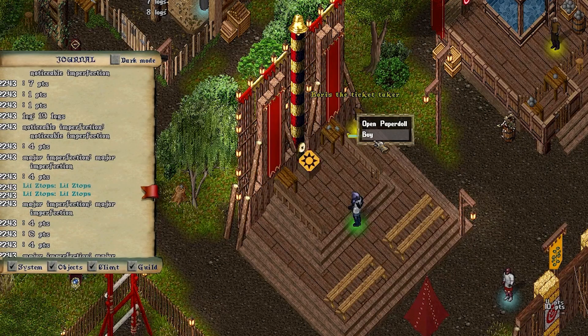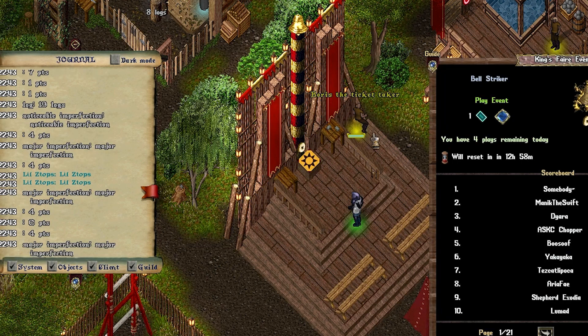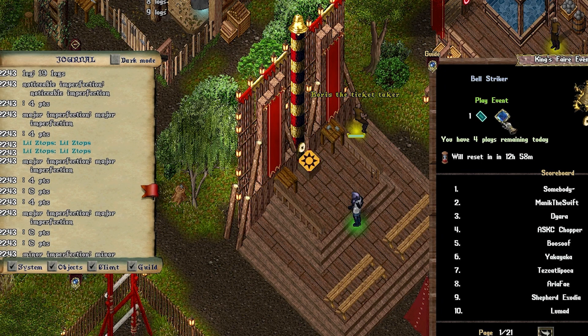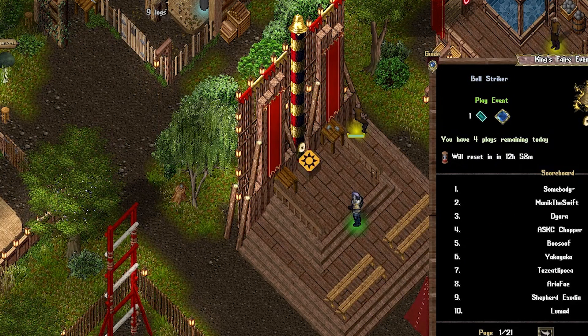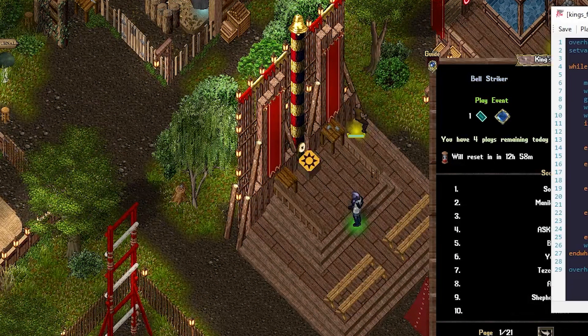Basically, how you play these games is you go to a ticket taker, click buy, and then play the event by hitting that button. When there's a lot of people standing around, you get in a queue to wait to join. What was happening to me is my kids and my wife needed stuff during the day, so I wasn't able to play. So I created a script to let me at least stand next to one of these guys and play it over and over again until I hit the max.